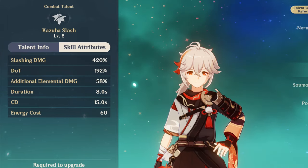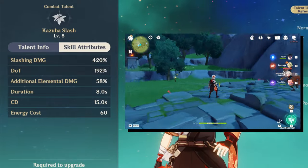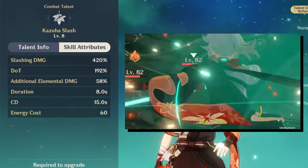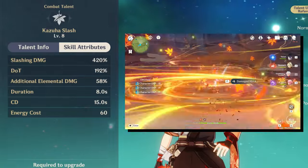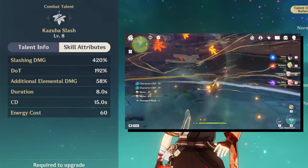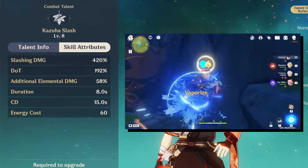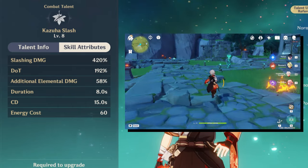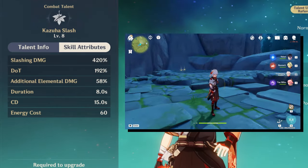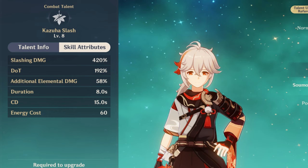Moving on to his elemental burst — apart from making us completely blind for its entire duration, here's what Kazuha slash does. It deals an instance of slash damage that scales from attack, then creates an elemental field which absorbs a certain element. It can swirl an element from an enemy, which gives you the A4 passive, and it can consistently swirl enemies. Absorption priority is Pyro over Hydro over Electro over Cryo.